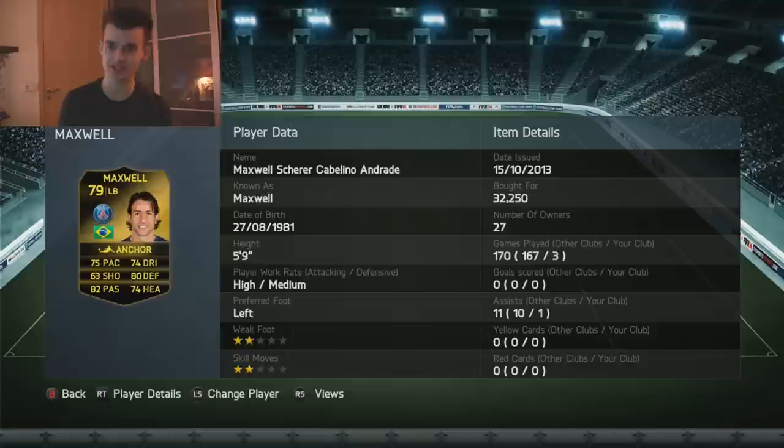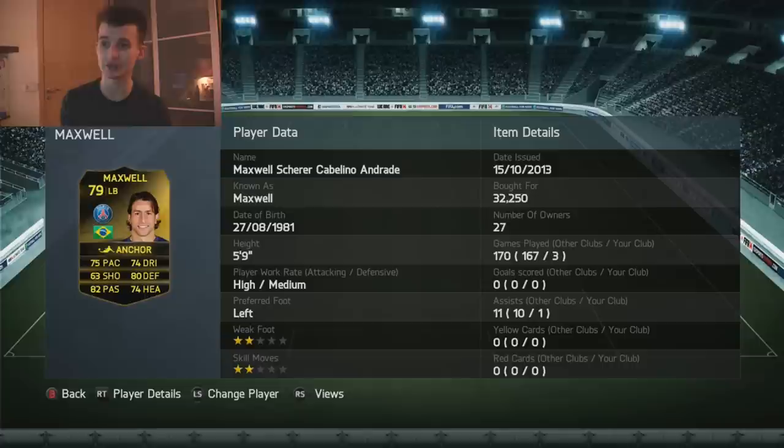And on the other side, in the left back position, we've got our first reform of the team — Maxwell. 75 pace, 80 defending, 74 heading, 82 passing, 2-star skill, 2-star weak foot, high/medium work rate — 32,250 coins.